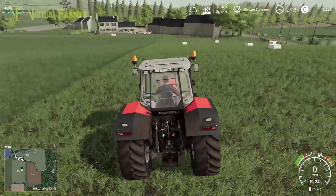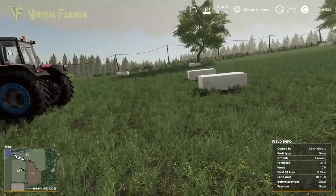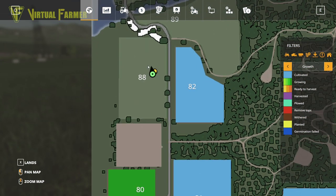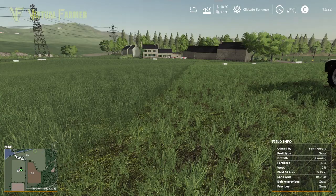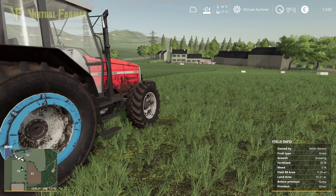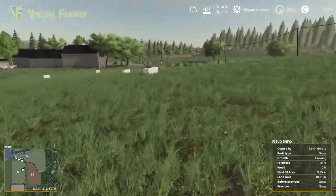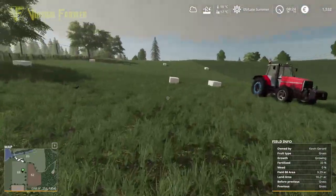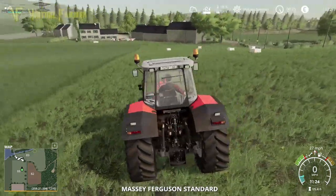It looks like our contract has also ended — this is not good at all. We have no contracting equipment, and if we look in here we've still got the harvesting contract but our contract on here has completely failed. It's all gone horribly, horribly wrong. We own all these bales — all of these grass bales — so we're going to have to hire something to get these back and try to salvage something from this.